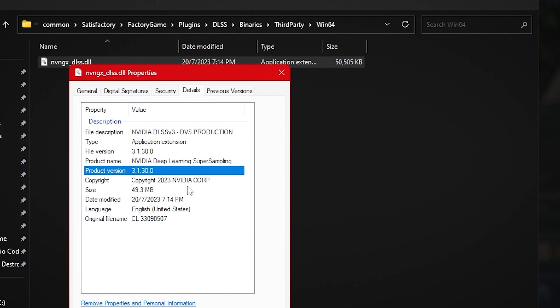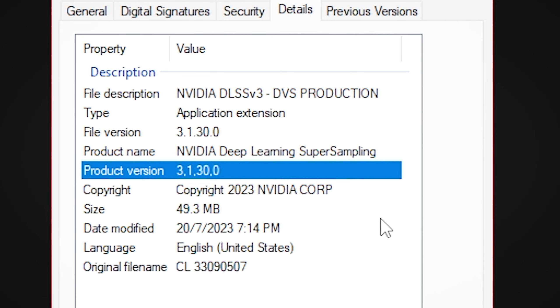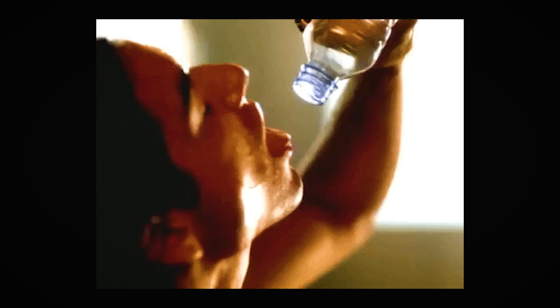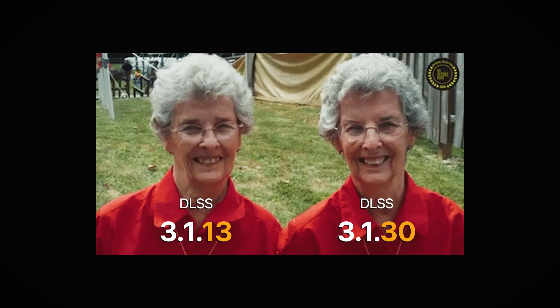Satisfactory comes with DLSS version 3.1.13, which is pretty recent but not the latest version available. This can easily be fixed by downloading the latest one from the internet and replacing the old one in your game's files — which will likely achieve nothing because it's the same thing.